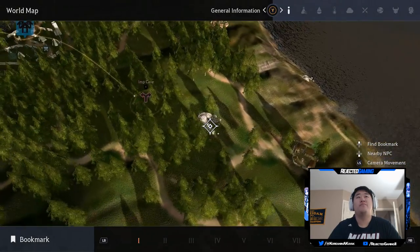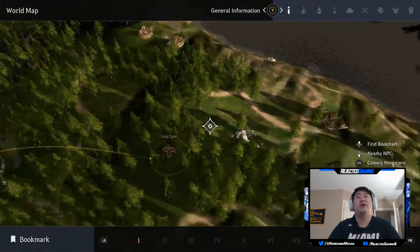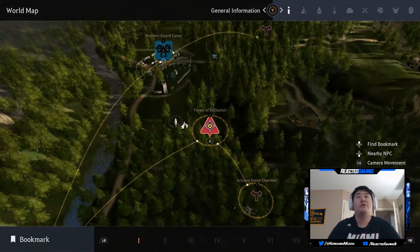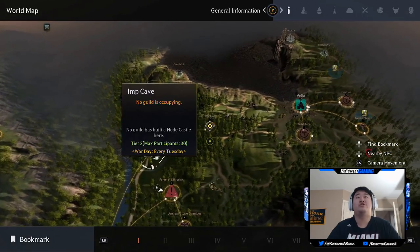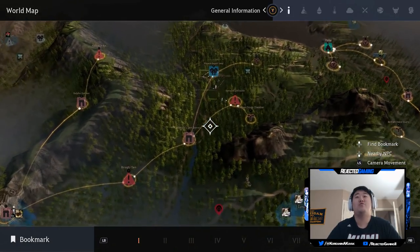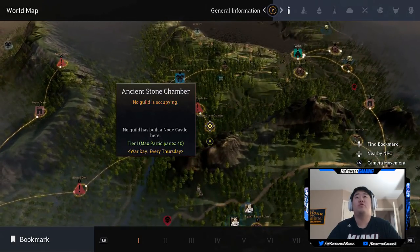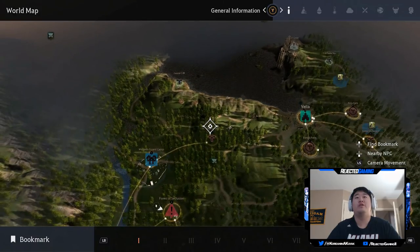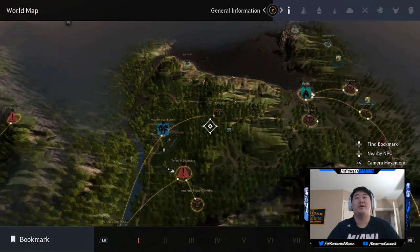For just two levels, I prefer Forest of Seclusion, though Imp Cave is perfectly fine. The area right above Imp Cave is also a decent spot to fight other enemies — it could be another honorable mention. Here on the map is the Western Guard Camp where you start the game, and Imp Cave is just to the right. Forest of Seclusion is a little bit south and to the right of Western Guard Camp. Abandoned Den Byway and Ancient Stone Chamber are near the Forest of Seclusion as well.